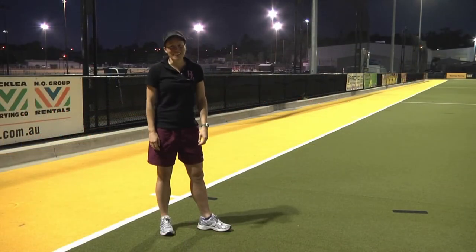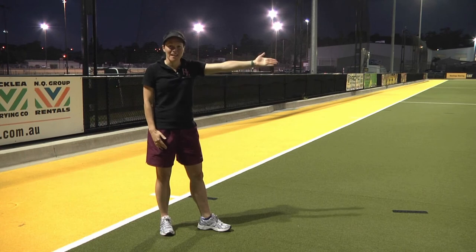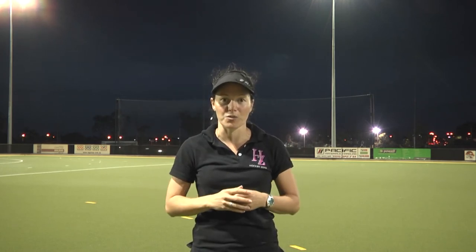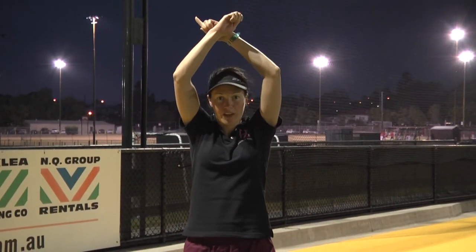Advantage is the arm held high in the direction of the team that has the advantage. A sideline hit looks similar to a free hit — it's an outstretched horizontal arm in the direction that the team is running. This is a signal for five metres: the ball not travelling five metres or players not being five metres away. The signal for time out is arms crossed above your head.